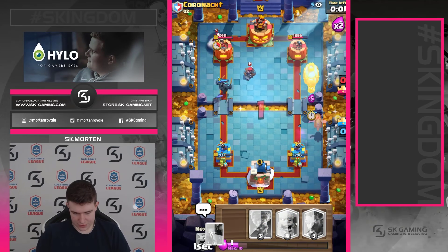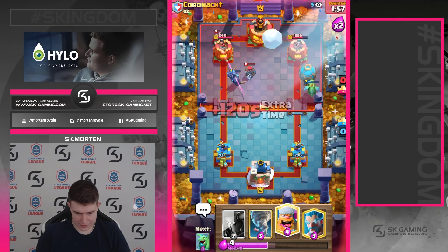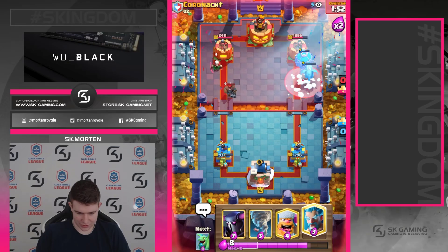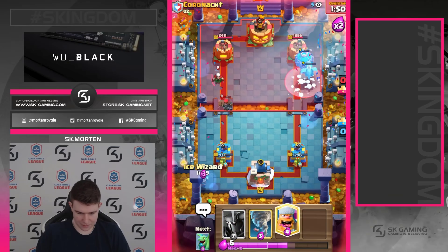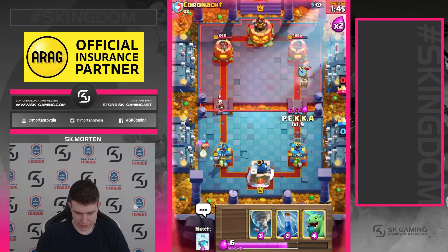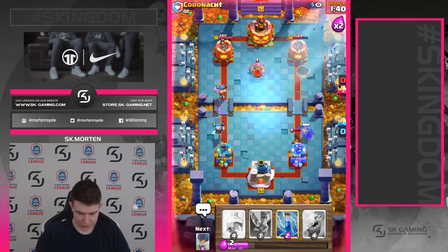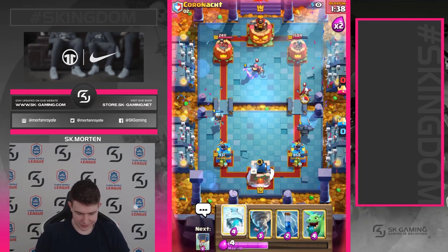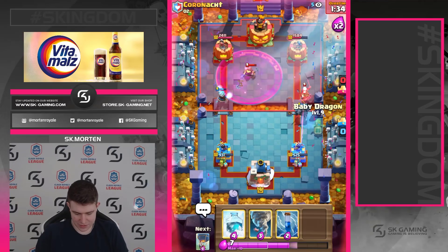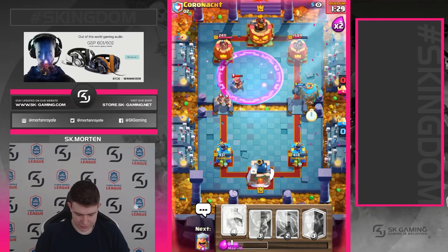We're going in with an Ice Wizard here — this is tough, this is spicy, this guy's playing well. He has a really good deck against us because we don't have a match against EBABs, and at the same time he has Ram Rider on defense and he has Freeze. I think now it's time to go in with a Balloon. He doesn't have Ram Rider on cycle yet — he still needs to cycle one more card. He used Freeze — great Freeze. Now it's time to go in with PEKKA.